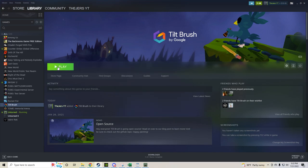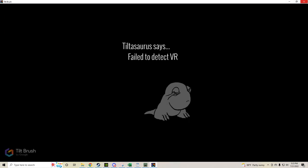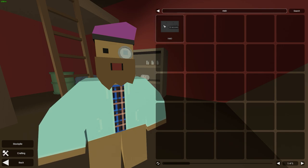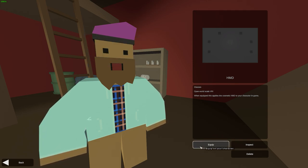We purchased Tilt Brush and launched it — and we got it! It's like a giant brick on her face. You don't need to buy a VR headset, you just need to buy the game. We could have saved $20 by just launching Unturned VR, but at least we got the cosmetic.